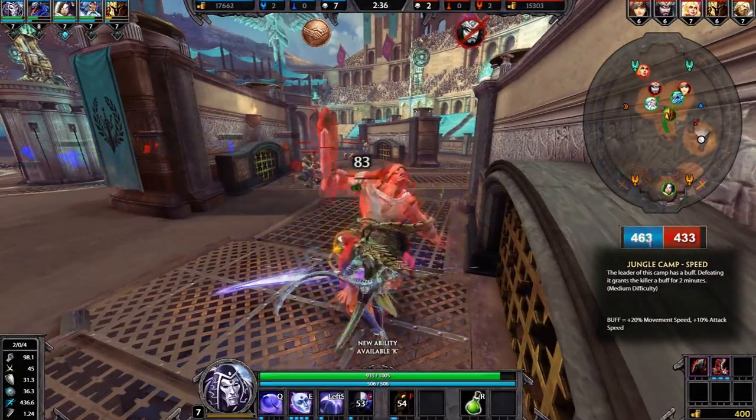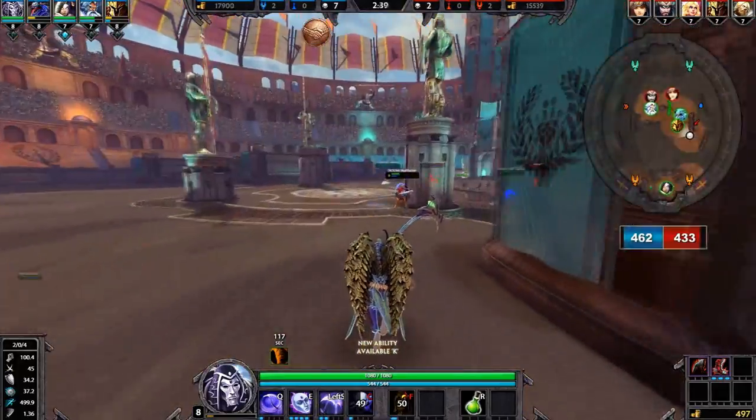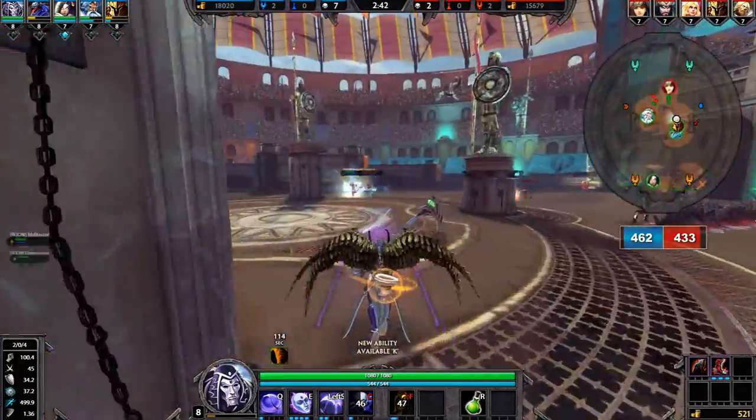If you're playing with someone, they might get use out of the mana too. Just ask your teammates if they need anything if you're in a party with them or in chat.